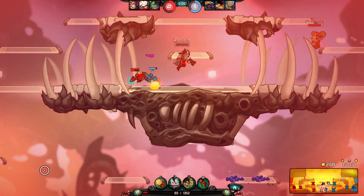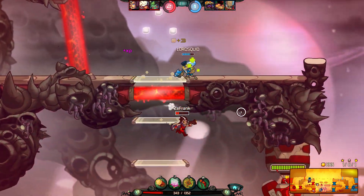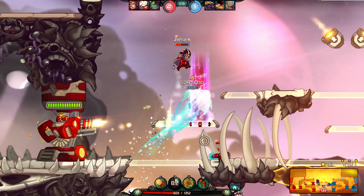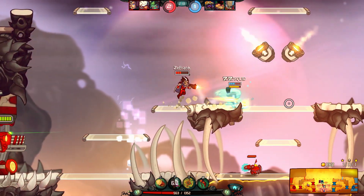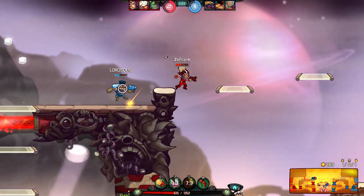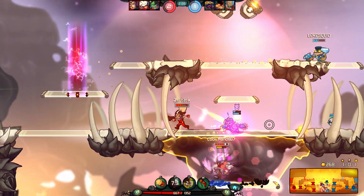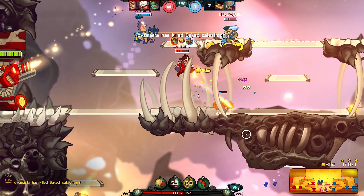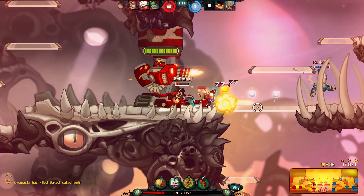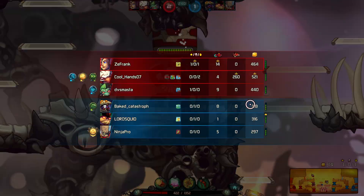We survived — wow, how lucky. We definitely should have died there. Let's see if we can pick off Froggy when he comes down. We missed our snipe — that is really bad. If we hadn't missed that we probably would have gotten the kill. Thank god he missed his anchor. We should have died twice. He's definitely new to Swiggins because he cannot aim for his life, but that's good for us.